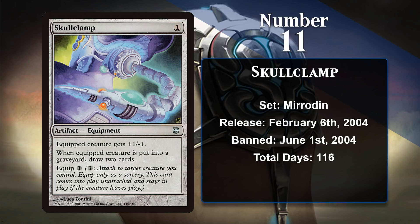In my head, Skullclamp was banned within weeks of being printed, but in reality it took almost four months, and while that's a pretty short period of time for most cards that get banned, it is longer than anything else on this list. Wizards had only recently introduced equipment and, frankly, didn't know what they were doing with it a lot of the time. Famously, Skullclamp was changed really late in design because nobody thought it would be good. The equip cost was lowered and the minus one toughness was added, and it was supposed to be a downside. That last change is what definitely broke it.